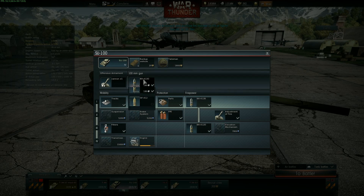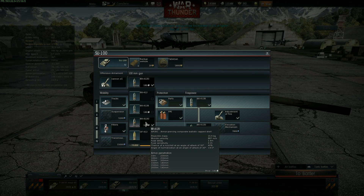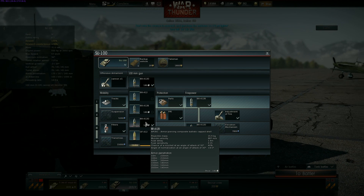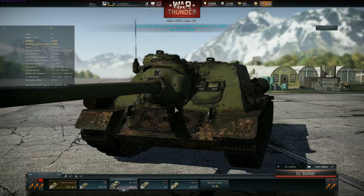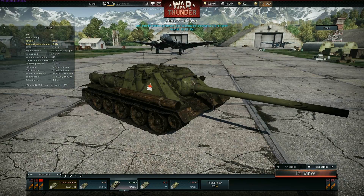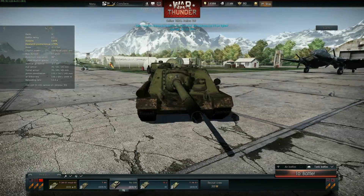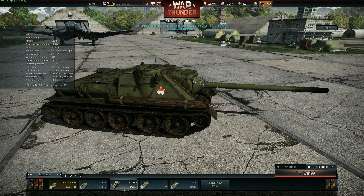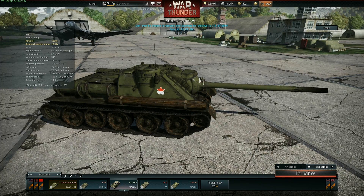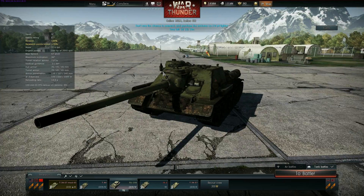The ammunition you want to use is the BR-412D: 887 meters per second muzzle velocity, 15.9 kilograms, 220mm penetration at 10 meters, and 140mm at 2,000 meters. At 2,000 meters you can still pen the front of a Tiger II's turret. Weak spots like the lower plate of a Jagdtiger — you can deal with them with this gun. This 100mm gun just wrecks everything it faces.